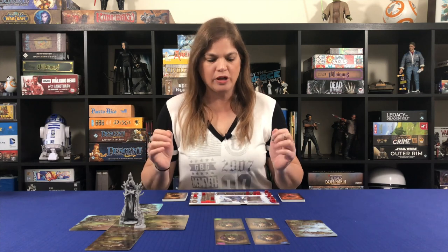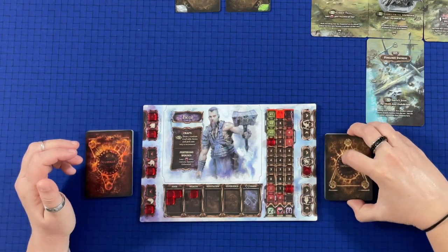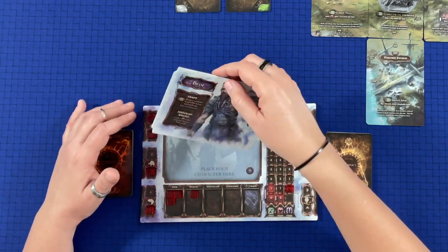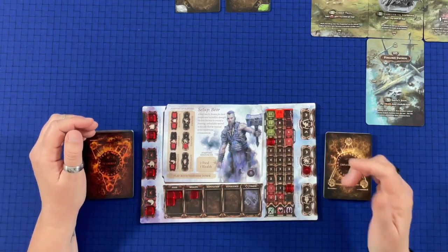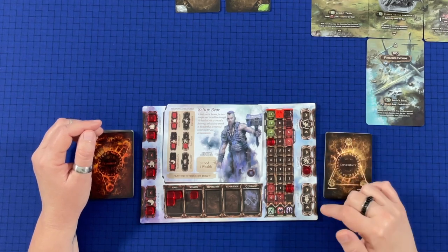I have the game set up and ready to go. In this game we are going to be playing as Beor. His combat deck and diplomacy deck are ready. The combat stats are on one side and the diplomacy stats are on the other. The characters are double-sided and one side shows the setup. He starts with two aggression, one courage, one practicality as his combat stats. On the diplomacy side, he has no empathy, one caution, and no spirituality.